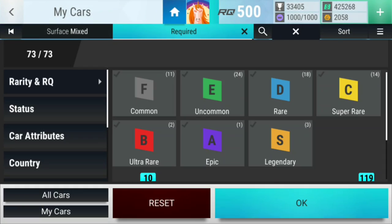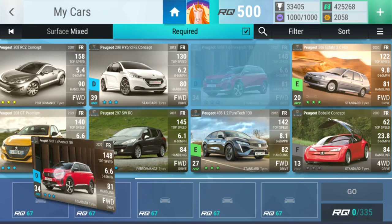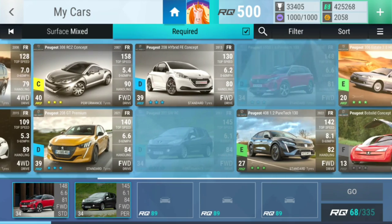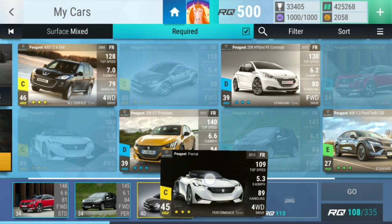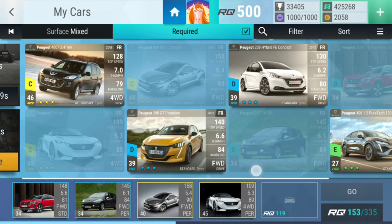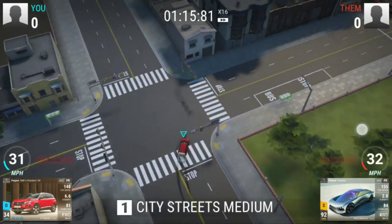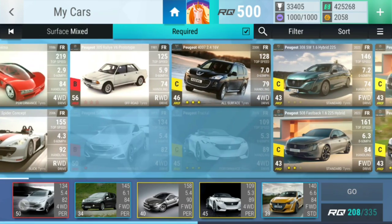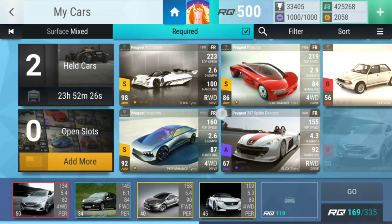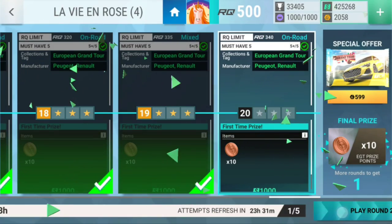Level nineteen — we're gonna start with you probably, then you. Car park: you. Let's take you. For the one mile drag: let's choose you. Lumber mill twisty circuit — this one seems fair. Oh, we actually filled the first one, and we filled another one. This one — let's take you. I think this one I'll fill. Let's just take you to be completely sure. Those were the ones that were wrong — now the last one!